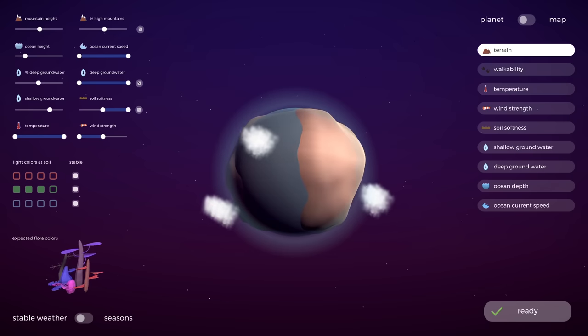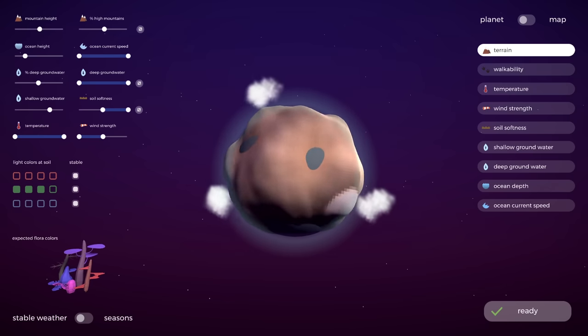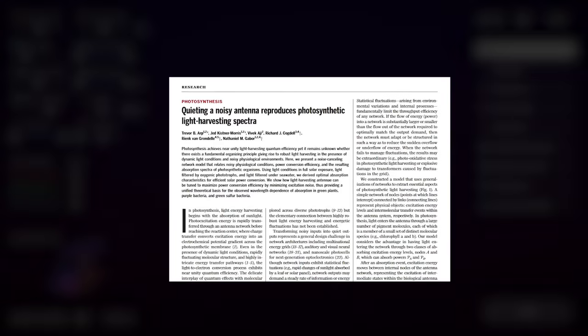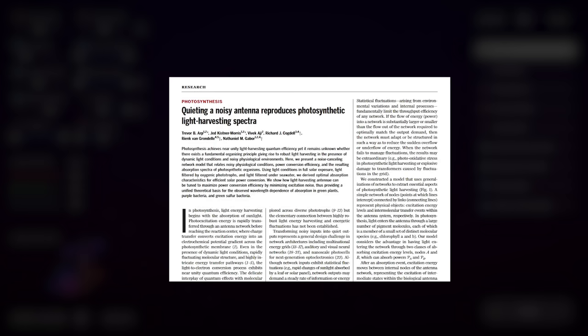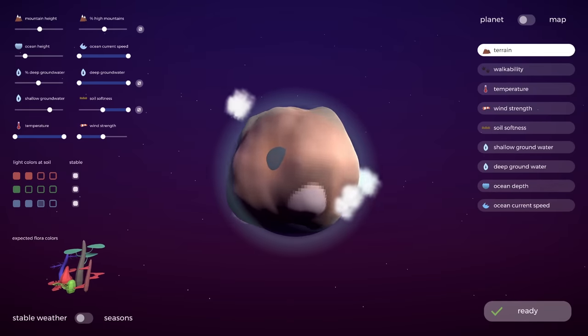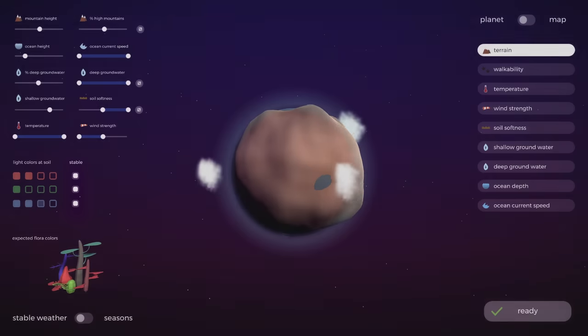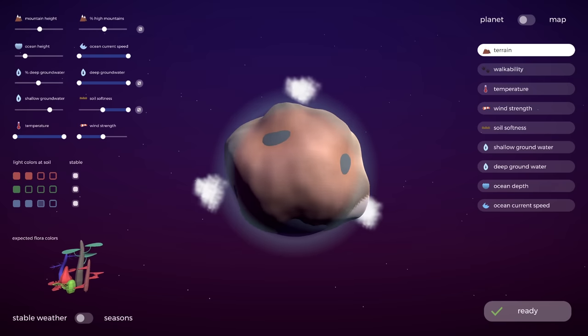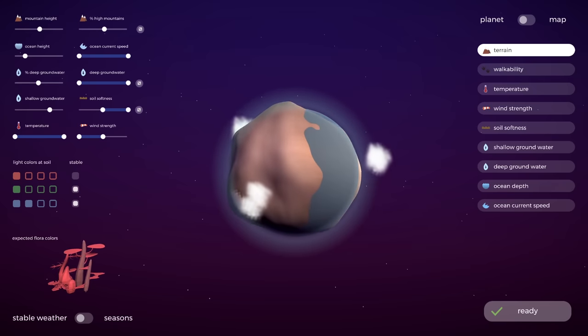Interestingly, with just this system, it is not possible to create a planet where you see plants in only one color, like on Earth. For this, I added something extra, following a theory by physicist Trevor Arp and colleagues, published in Science Magazine in 2020. Their idea is that plants are green because the availability of green light on Earth is too unstable to rely on. So that's what these checkboxes are doing — if you make a light color unstable, it means the plant must reflect this color. So if I, for example, make red unstable, you will see the plants on my planet will be mostly red.